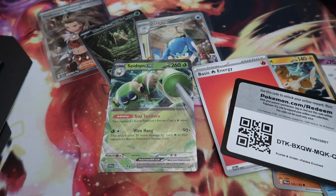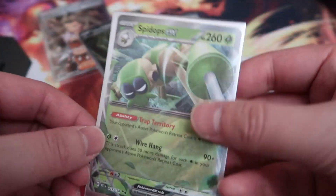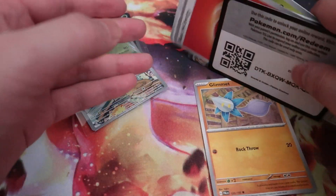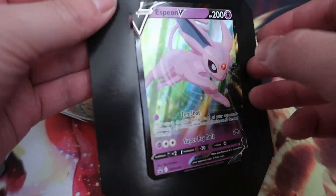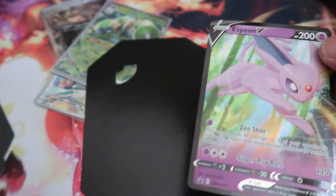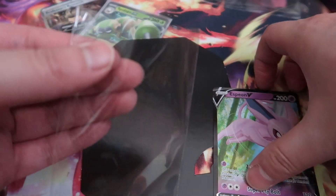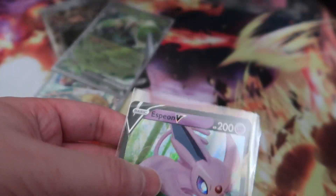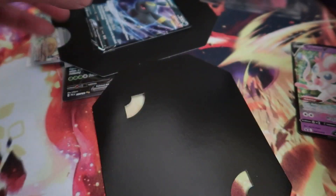But yeah, that is all for me for this video. Stay tuned for another Battle of 151 English versus a different language to see if we can get a better hit — we got some booster bundles. Let me show you guys the Espeon tin — boom, love it — the code card. Sylveon tin as well.